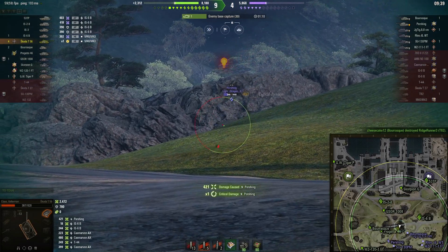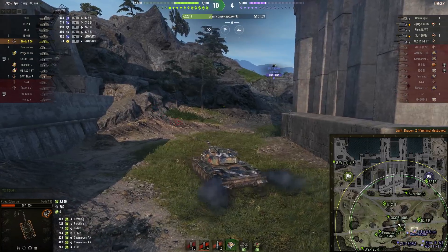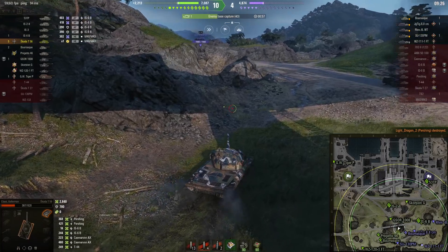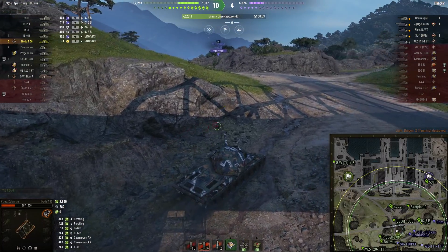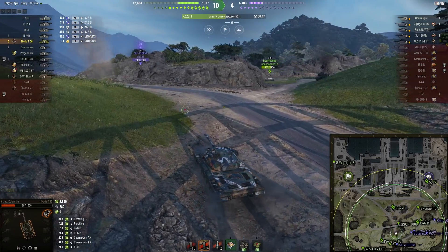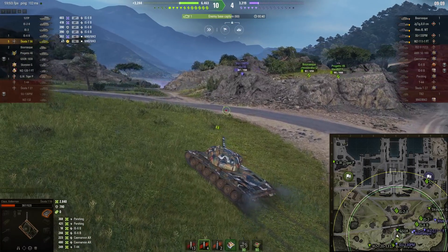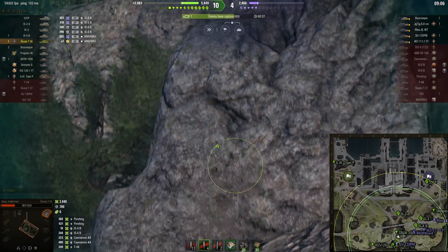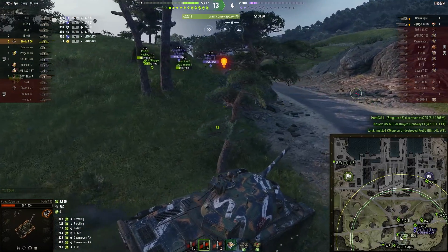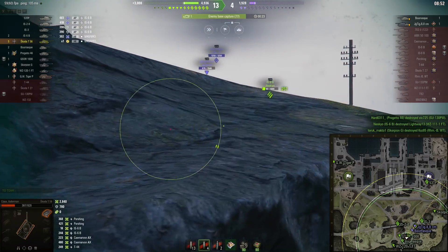There's a lot of different topographical variations in this map — bridges, highs and lows, lots of bushes and rocks. I think there's going to be an equal amount of opportunity on this side of the map for faster medium tanks, snipers, and TDs. I think it's going to be more fun than Berlin. Berlin in my mind is just a horrible map — they should just make it the three squares where the ruins are and let heavy tanks battle it out. The rest of the map is almost irrelevant.